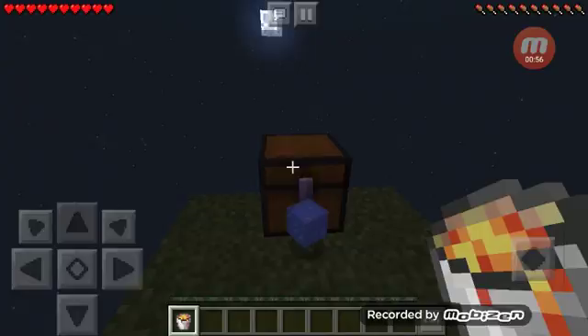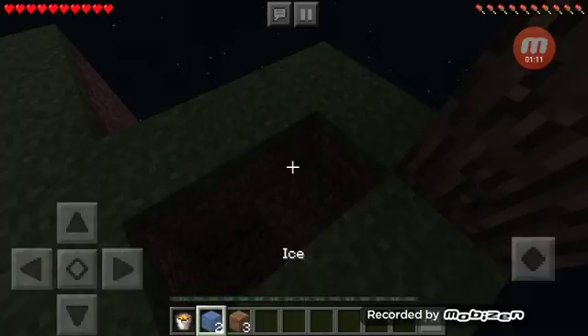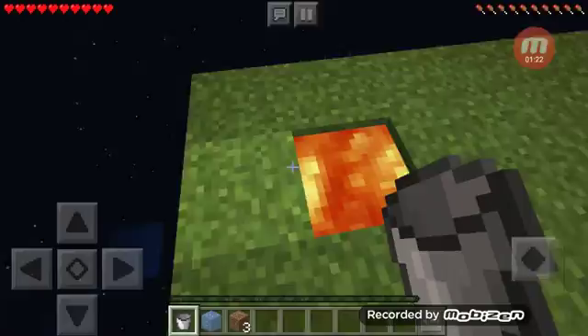This goes right here, and the ice goes right there. And you break it and turn it into water. And then the lava goes right there to make cobblestone.